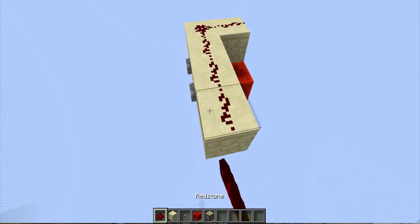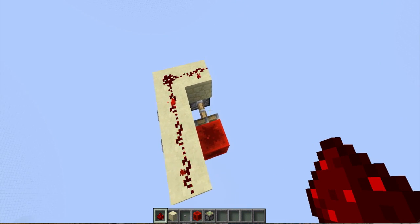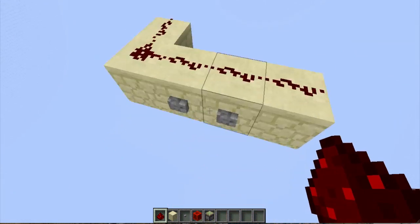Oddly enough, if we place a redstone block here and press this button, it stays extended. If we press this button, it retracts.